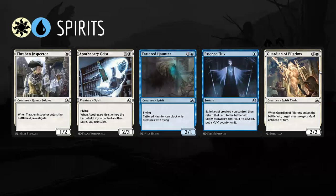Blue-White Spirits is next. Thraben Inspector again — not even a spirit, but still the best card in this deck, so take these highly. Apothecary Geist is the main common payoff for spirits and has proven to be pretty good — hopefully if you're in this archetype you're getting these later in packs as others can't play them. Tattered Haunter is a solid two-drop. Essence Flux has been pretty impressive — better than it looks, saves one of your spirits from removal or re-triggers your Nebelgast Herald. Guardian of the Pilgrims is another solid two-drop.